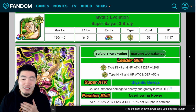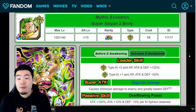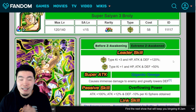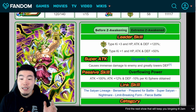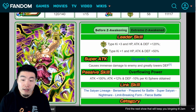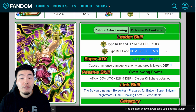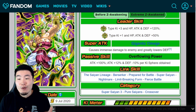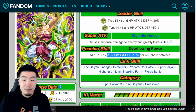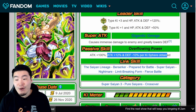Let's start with the unit first and quickly go over his pre-awakened details, then talk about his EZA details so you guys can compare the two. Starting with the old leader skill: Extreme Types key+3, or Extreme Tech Types key+3, HP, Attack, and Defense plus 120%, or Super Tech Types key+1, HP, Attack, and Defense plus 50%. Super Attack deals immense damage and greatly lowers defense. His passive was Attack plus 100%, Attack plus 12%, and Defense minus 10% per key sphere obtained.